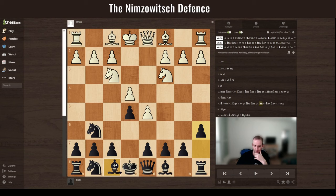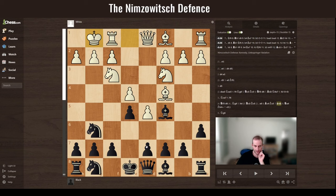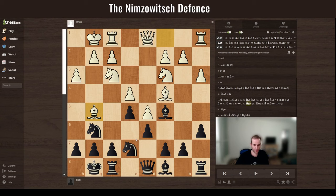Let's say white develops and you also develop. After white develops and tries to threaten your bishop, you're totally fine because you can retreat to the a7 square you already designed. This diagonal is very strong for black. You can push your pawn and force the bishop to either exchange pieces or run away to his base.